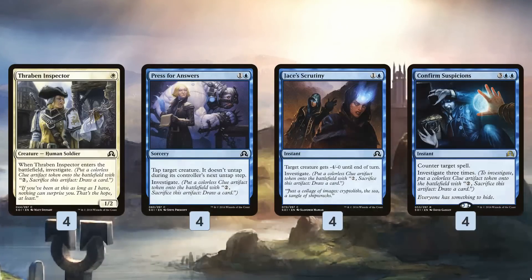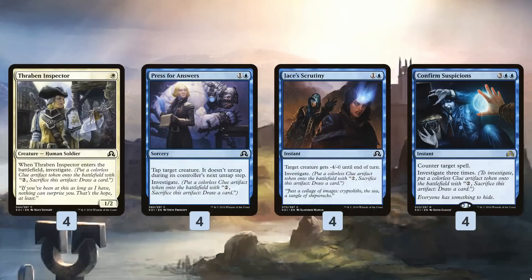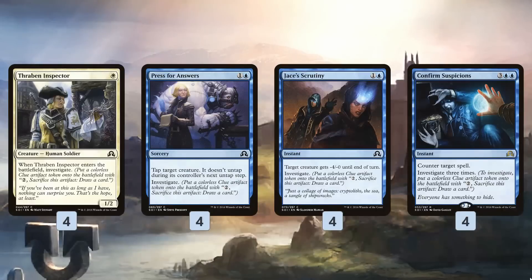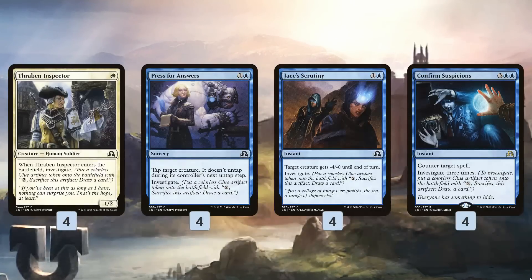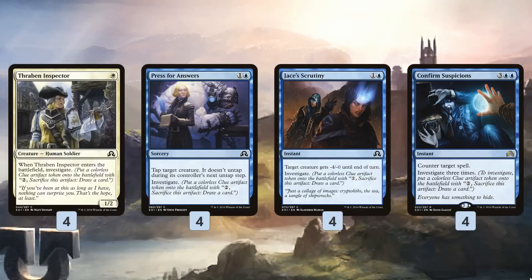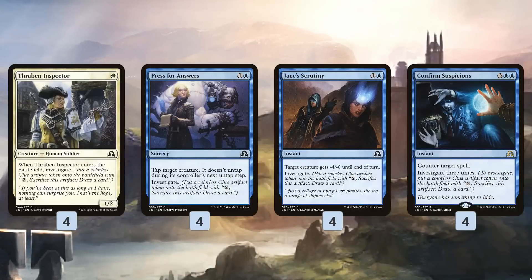Jace's Scrutiny gives a creature -4/-0, which is usually enough to fizzle an entire attack. We can use these to slow the game down while waiting to get Mechanized Production online. Confirm Suspicions is awesome — it's expensive at five mana, but it gives us three clue tokens, getting us almost halfway to the eight clues needed to win.